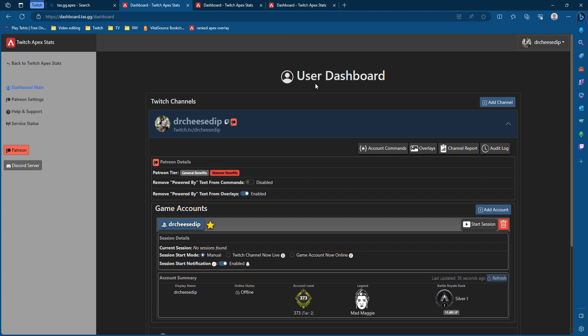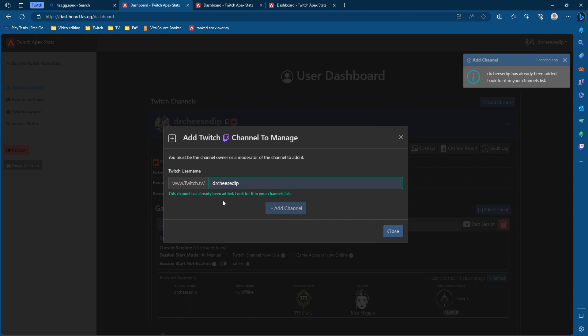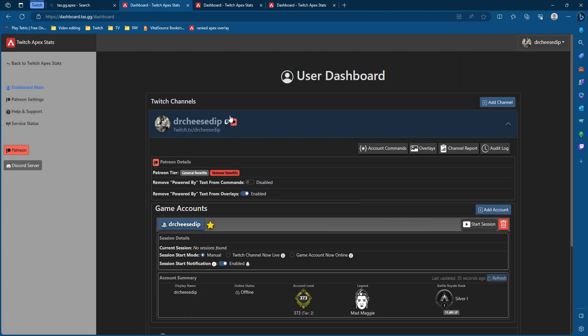Now because I already linked my account, let's just disregard this. You're going to start by putting your Twitch username first. In my case, that's Dr. Cheese Dip. I'm going to go ahead and add account. My account has already been added and is now in my channel list, which is located here.